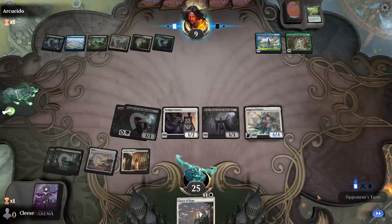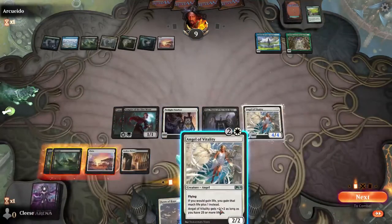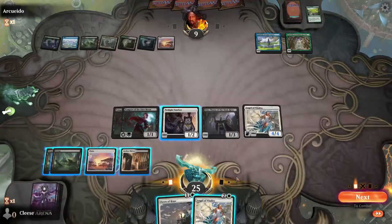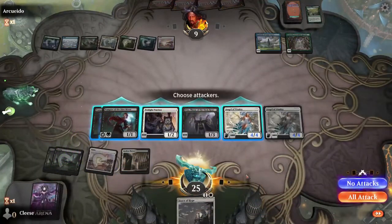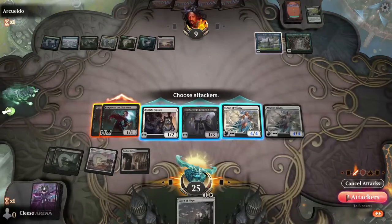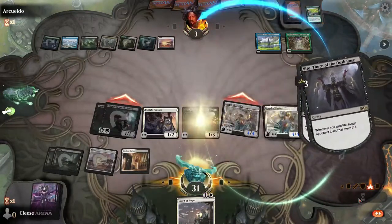I think I'm gonna win on this turn. Let's do the math — if I give everyone lifelink I cannot because I don't have the land, so unless he's got something... We're just gonna do the damage and see if he's got an answer. And he's dead! I was able to kill him before he could get any of his cards out. He had a bunch of land coming out and was building up to something huge, but we just outpaced him.